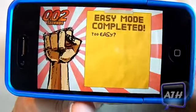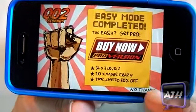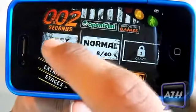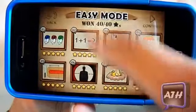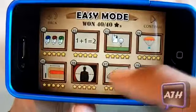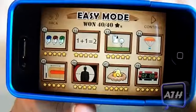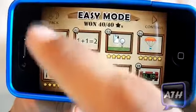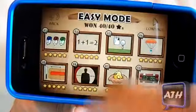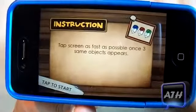You have easy, normal, and hard modes, but you have to unlock them through every stage you go through. Each level has five stars to collect, and there are only eight levels in each of easy, medium, and hard. You have your continue and back buttons. The game gives you easy little challenges that you have to complete within seconds.